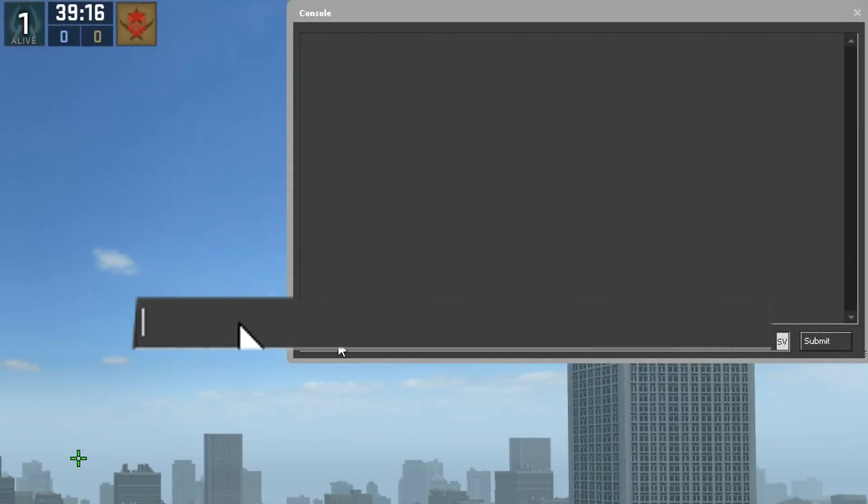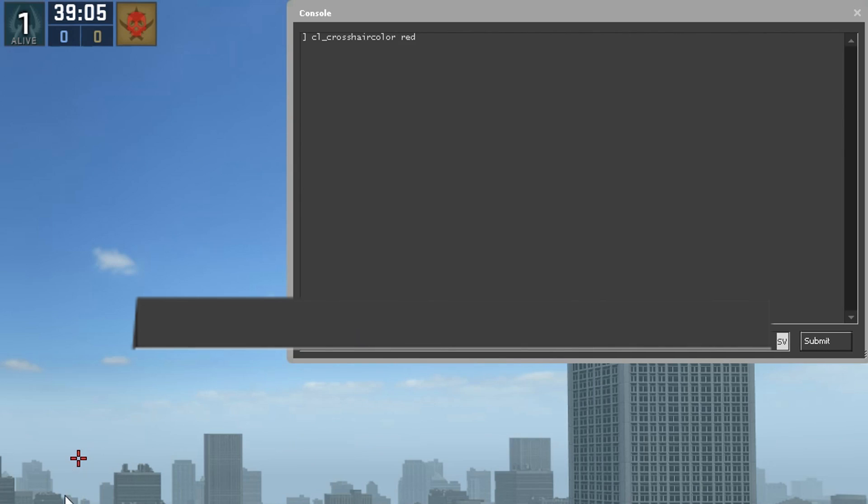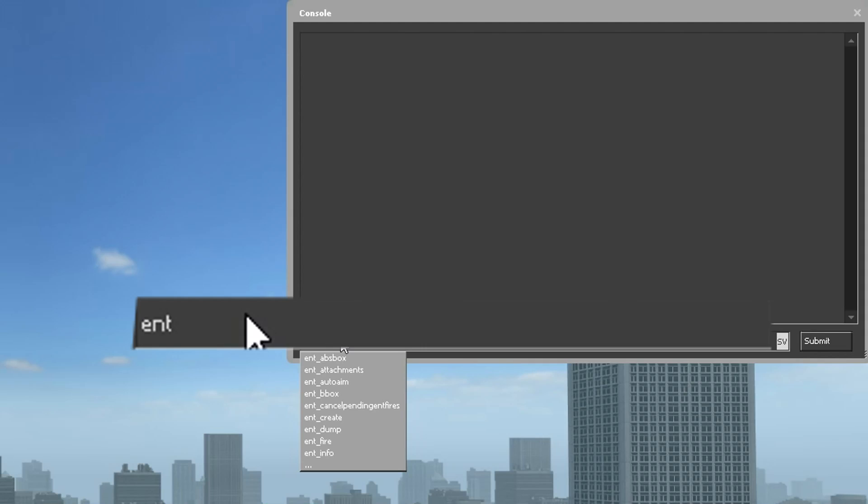And also cl_, which affects changes to your client — like your crosshair, HUD, and viewmodel. This makes commands really easy to search and find. So if you're interested in entities, there is a category for them called ent_.